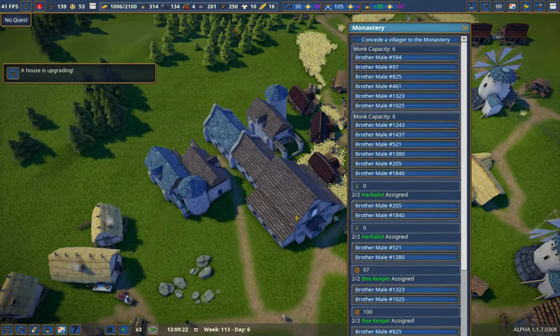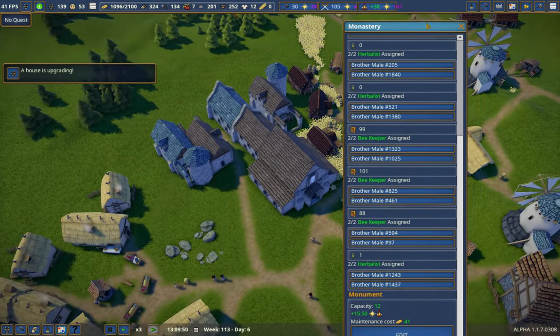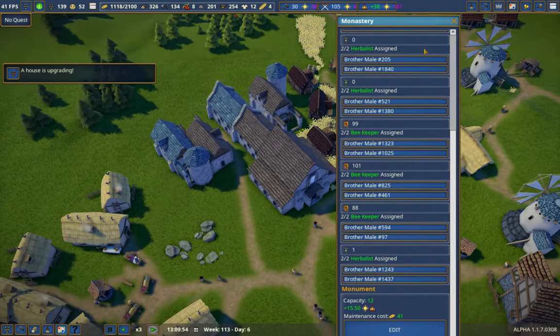We have herbalists now — two there, two there, two down here. We should start generating herbs. There we go. We started getting some herbs, which we should then immediately be able to store somewhere. And there's the storage.